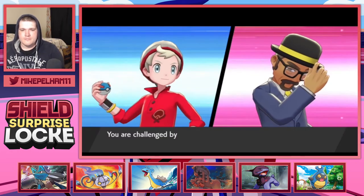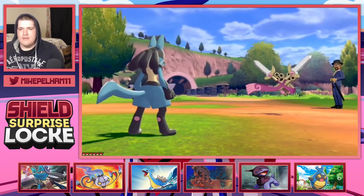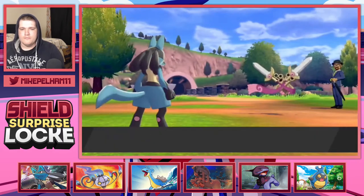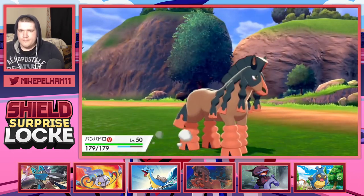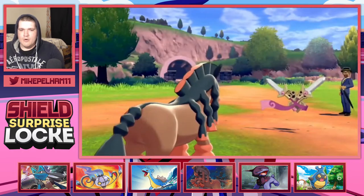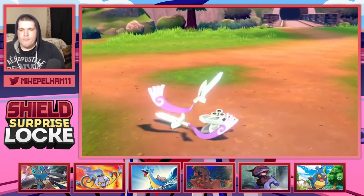Gentleman Kaden wants to throw down. Okay, Kaden. A Doublade! Do I have anything to hit you with? Not really. I do have a Mudsdale though. Be afraid of the power of my horse. Go ahead, Iron Head me, man. You think I'm worried about Iron Head? You think I'm worried about crits? Rest in peace. Doublade goes down. Rip.